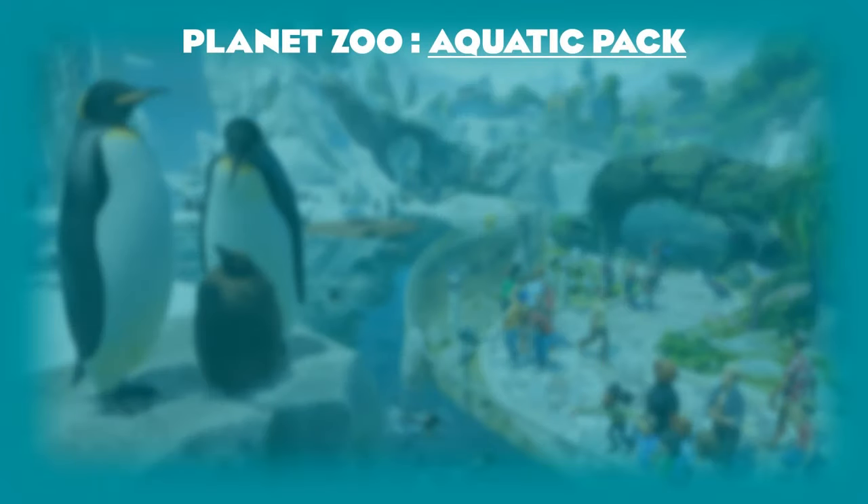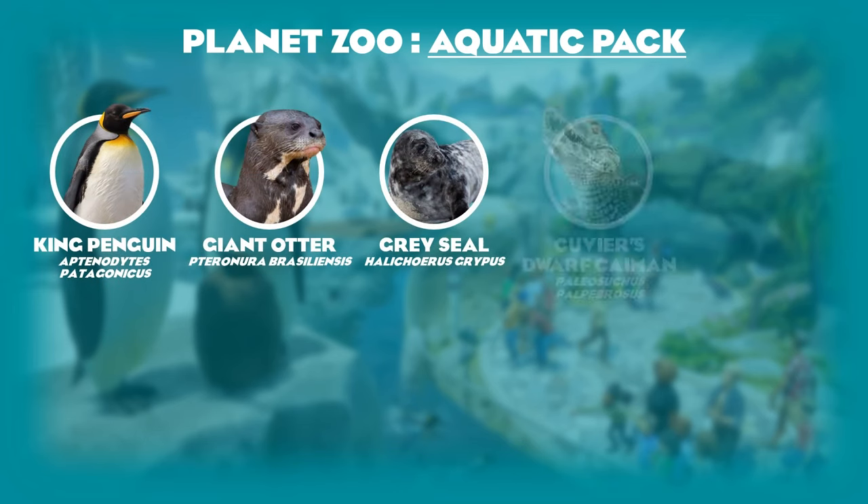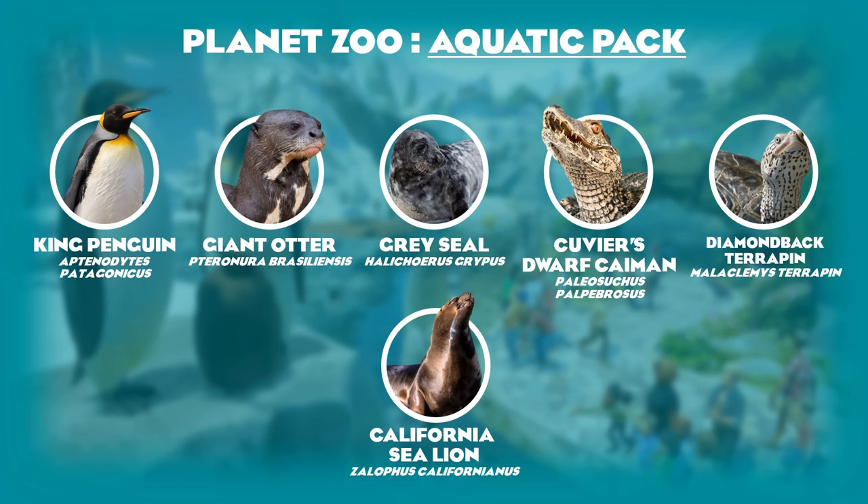The aquatic pack was the best-selling pack of 2020 and introduced deep diving mechanics. It released with five animals: the king penguin, the giant otter, the gray seal, the Cuvier's dwarf caiman, and the diamondback terrapin. The one change I would make is swapping the gray seal for the California sea lion — it's very marine park thematic and gives you a much more energetic pinniped. We did eventually get the California sea lion in the North America pack.